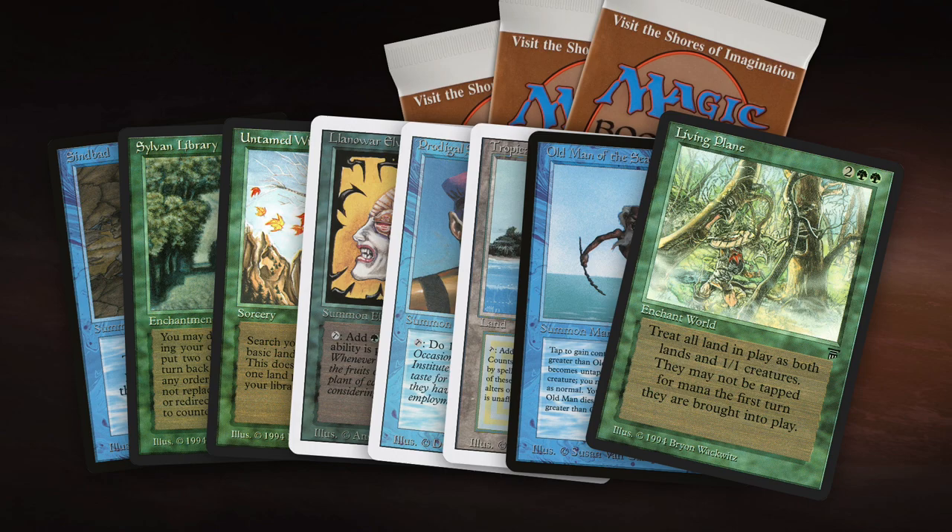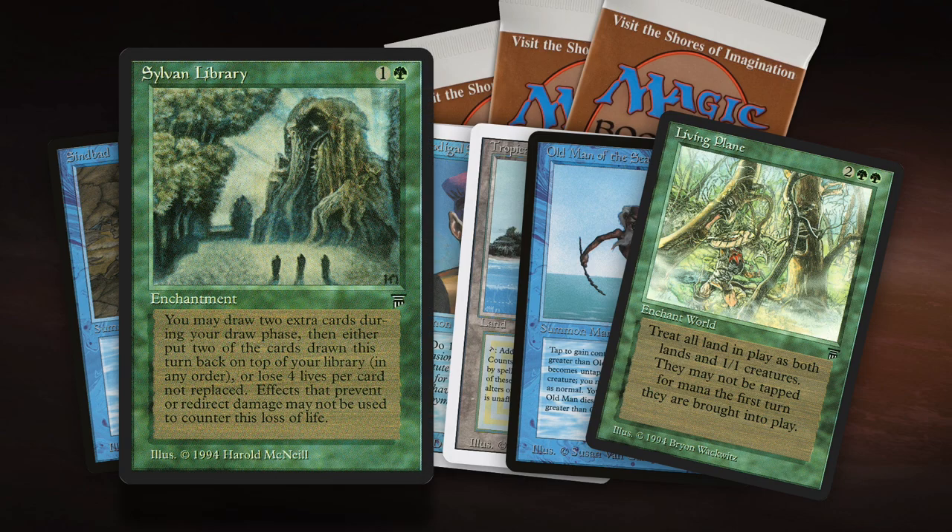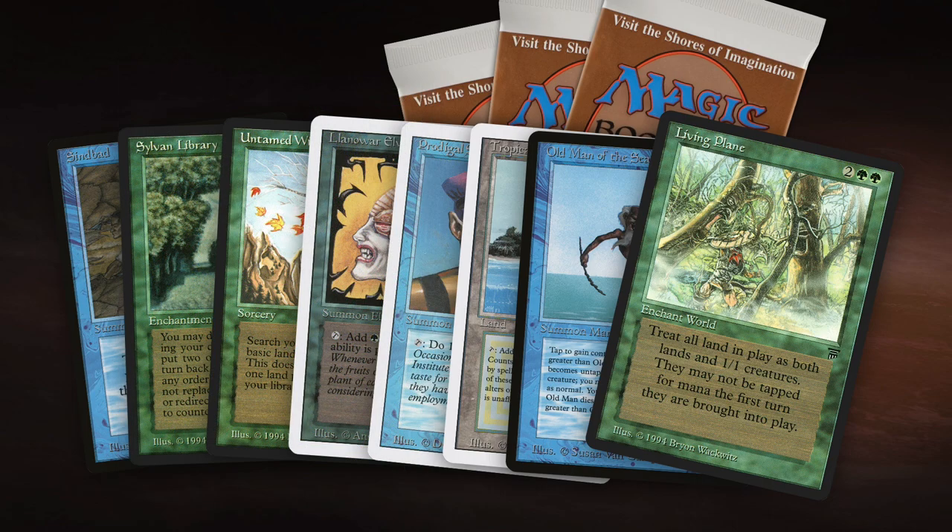This iteration really revolved heavily around Sylvan Library, Untamed Wilds, and Sinbad. I just wanted to take ultimate advantage of my Sylvan Libraries, so I'm playing with three Sylvans in this deck. Sylvan is a card from Legends, one green and one to cast for an enchantment. It allows you to look at the top three cards during your draw step, put them in any order, and then you draw your card for turn. And if you want to, you can also pay four life, draw an extra card — and you can do that for two extra cards max. So you can pay eight life and draw all three cards you've seen with Sylvan Library.